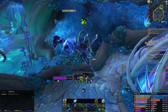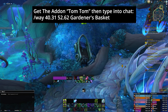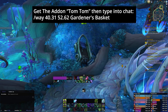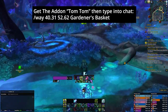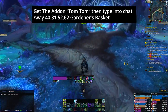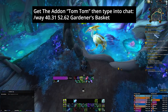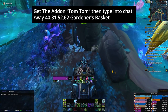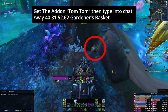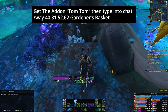Now for the next item — there's no specific order. I'm going after the Gardener's Basket, so I'm going to get the coordinates, paste it into my chat, and the arrow is going to come up and I'm going to go and get the basket. The basket's a tough little one — it's very hard to see, but it's between those two rocks. While I was recording this I almost forgot where it was. There it is right there — loot it. Sweet, Bob's your uncle!